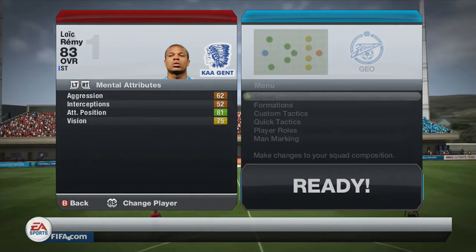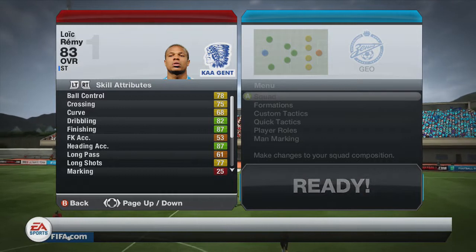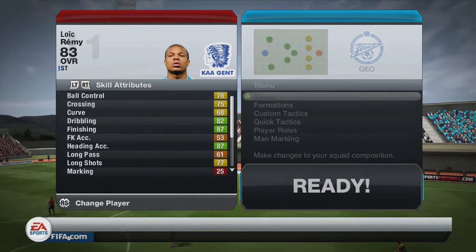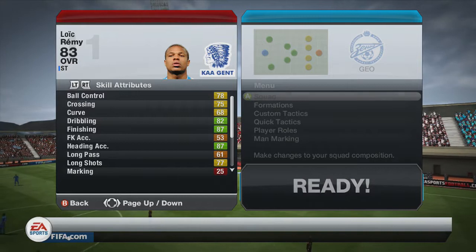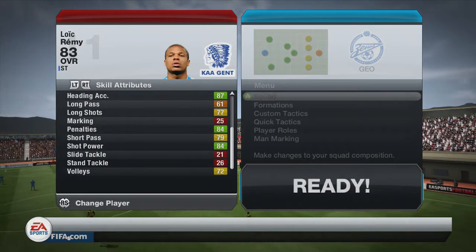He hasn't really got many good mental attributes, but that's not really a key thing on Ultimate Team. He's got 81 attack positioning, and not the greatest skill attributes, but he's got 87 finishing, 82 dribbling. It's dominated really by his shooting and heading stats. He's really good in the air, with 84 penalties and 84 shot power — a really well-rounded player.